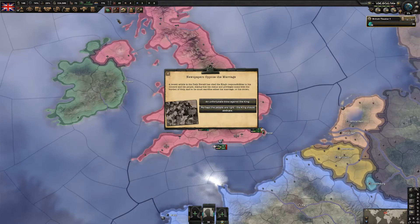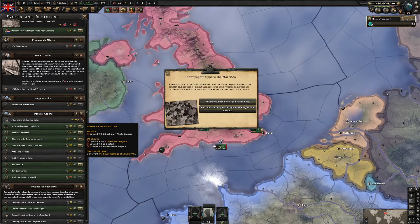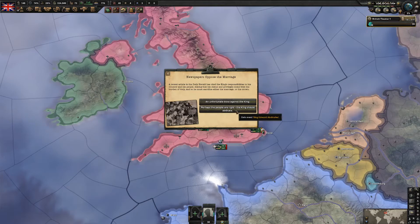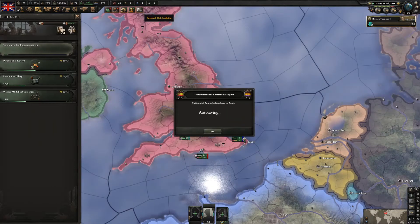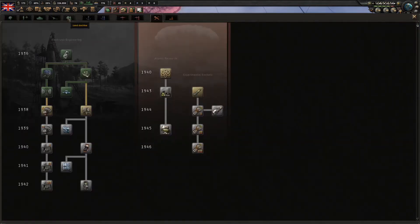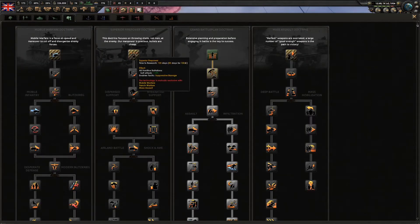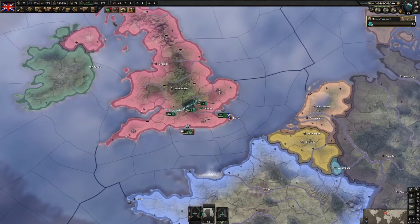Now that the abdication crisis event has fired, we're going to get more events. If you choose the 'recording abdication' option you will not be able to complete the King's Party, so you'll always have to take the unfortunate law. We now also got another research slot - I want to go for Superior Firepower doctrine for this playthrough.